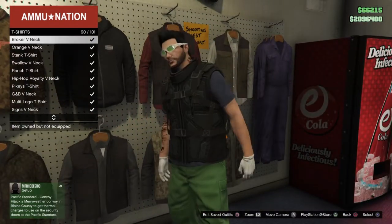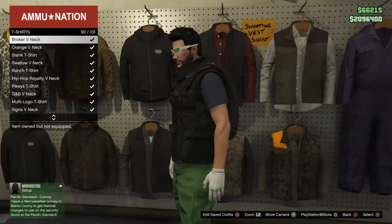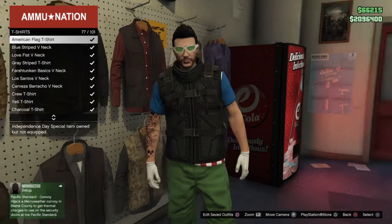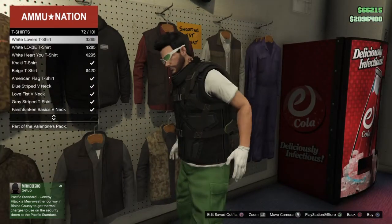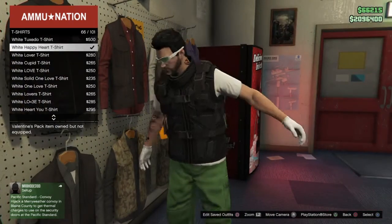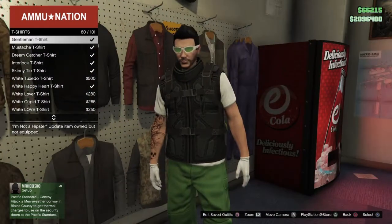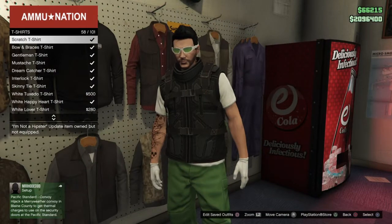If you guys want to match it, you can put on the orange shirt to go with the orange bag, or turn it to a black shirt — whatever you guys want to do. So that's that. This has been your boy Frizzy, back at it again with another GTA clothing glitch for you guys. I'll see you guys in the next video, and I'm out — peace.